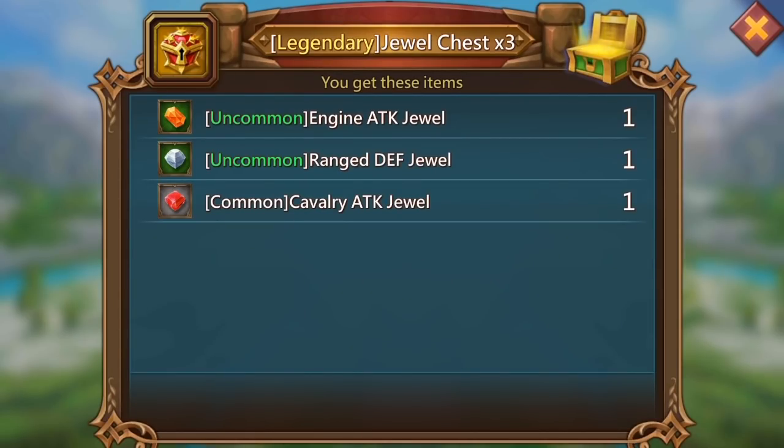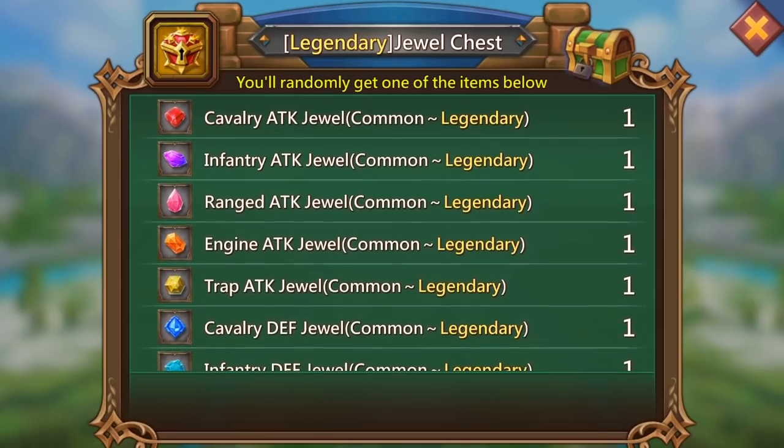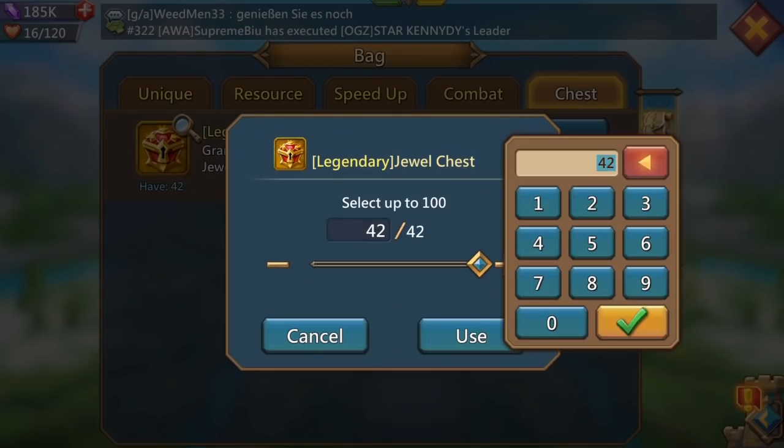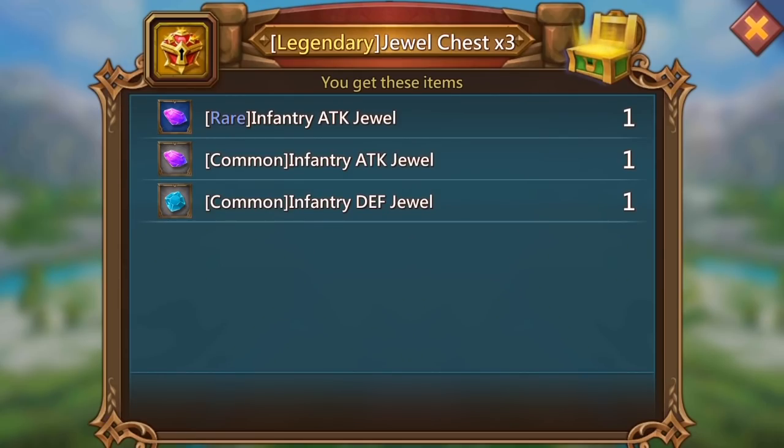Starting off with the first three and we get a common cavalry attack jewel. Of course guys it is the attack jewels I'm looking for - if you don't know what they look like, it's those three at the top: the red one, the purple one, and the pink one. That's exactly what I'm looking for. Let's go in with the next three and see if we can get something better than a common.